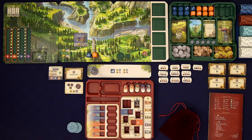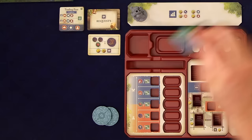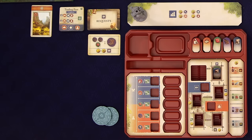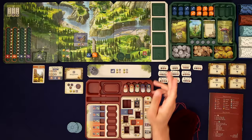Let's just dive right in with the very first thing you do each day in the dawn phase. You draw the top weather card. The only thing we need to worry about right now is this symbol here, which is a weather effect we'll resolve right now. That one just means draw an event card, and right now we only have one event card — the very first one.